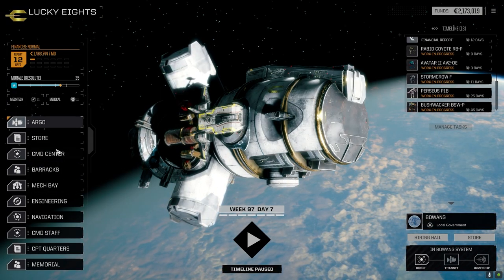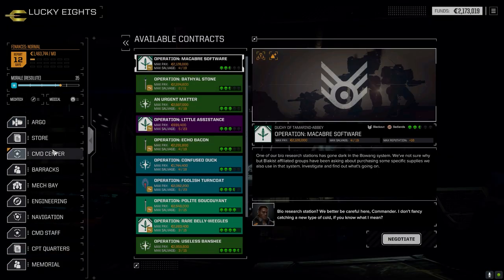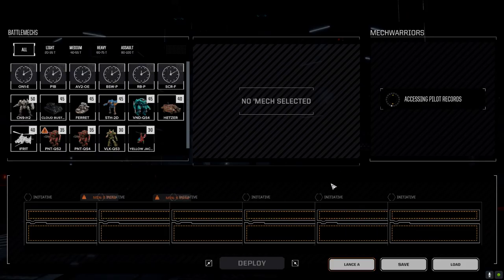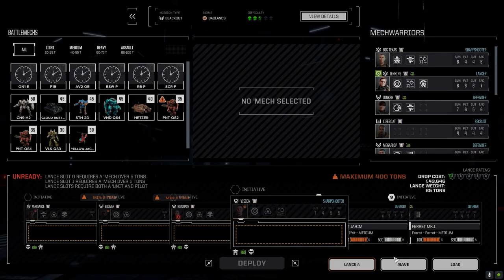We're going to the command center because we know what job we're taking today - the two and a half skull mission against the Blakists in a blackout mission. Hopefully it doesn't end up being too bad. I'm going to go full salvage on this one since we need to make our financial report already.